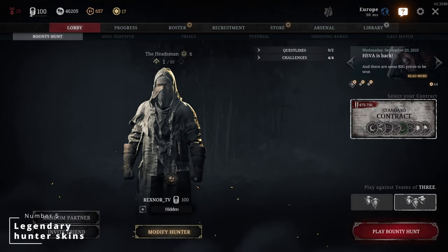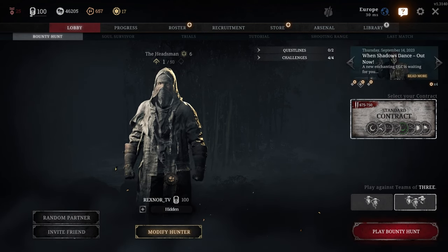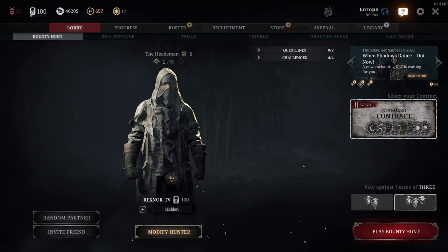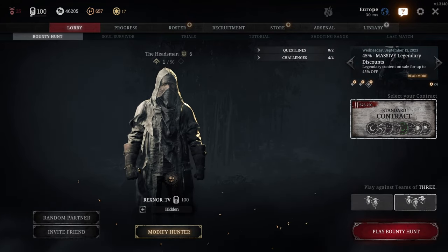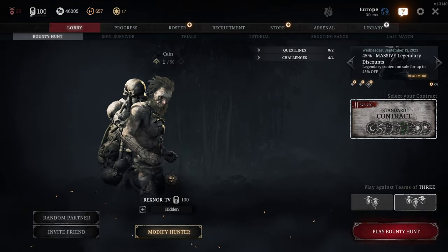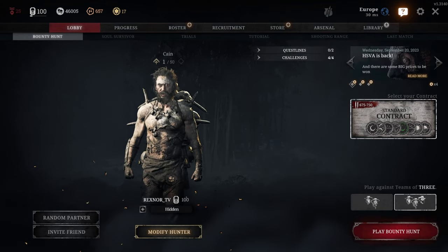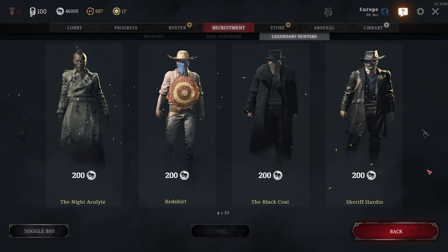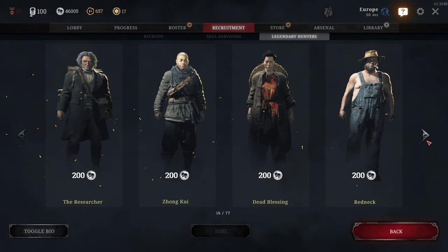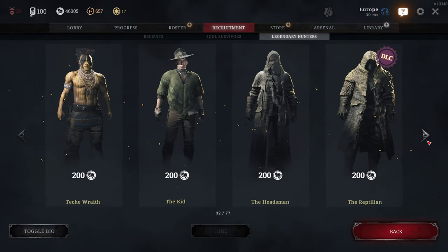Number 5: Legendary Hunter Skins. It is no secret that some legendary Hunter Skins in Hunt Showdown are more camouflaged and harder to spot. The best example as of right now is probably the Headsman, which is borderline invisible in certain situations, such as on dark maps or when sitting still in a dark corner. In the past, playing Kane was widely frowned upon as he blended in far too well with the environment. If you're playing solo, getting every advantage possible is advised. Think about which legendary skin you choose, because it will have an impact on how easily you are discovered, and in turn your survival rate.